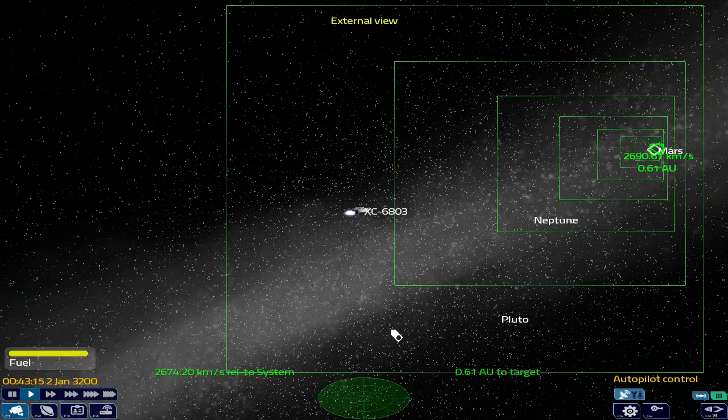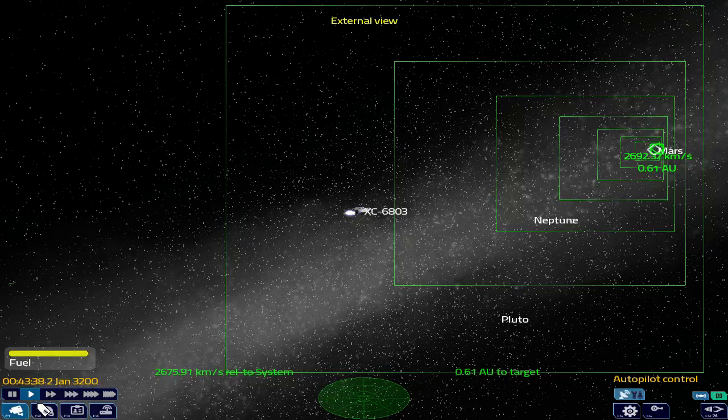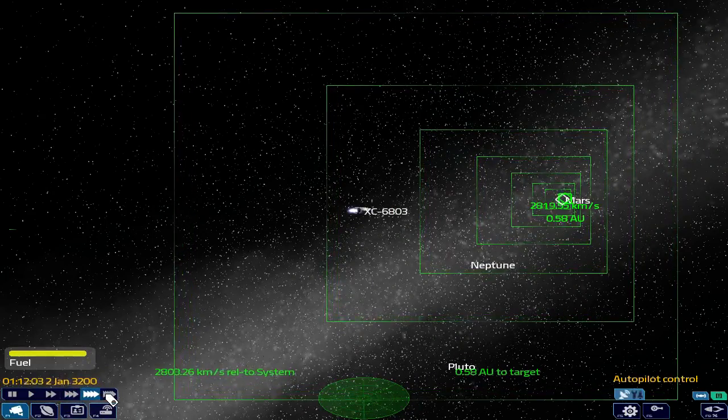You can see here that you're traveling at 2,600 kilometers per second, which is quite fast. You always want your speed, especially relative to your target, to be less than your Delta V, because otherwise you wouldn't be able to slow down and you would just keep flying off into space. Mass affects Delta V, and your ship's acceleration affects Delta V. As we've seen by refueling from our cargo bay, mass means speed, and speed means time. And as I always remind you, time is money.